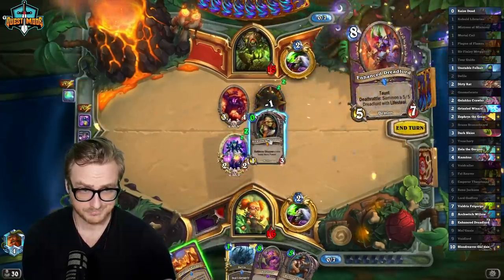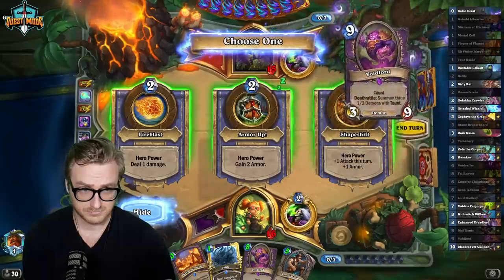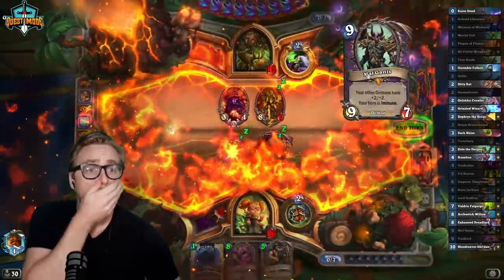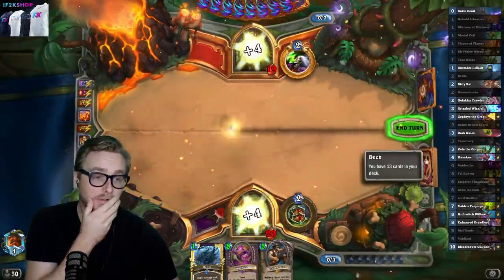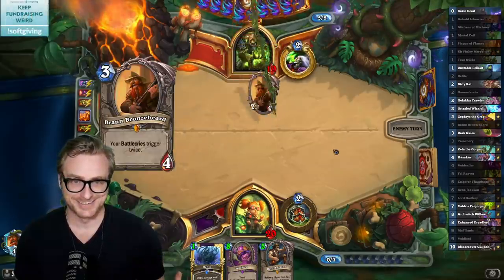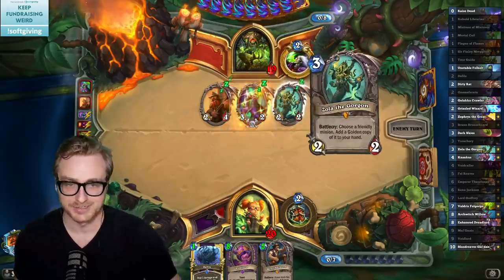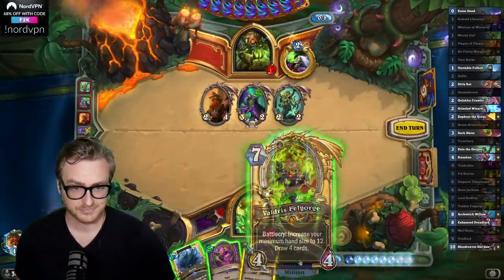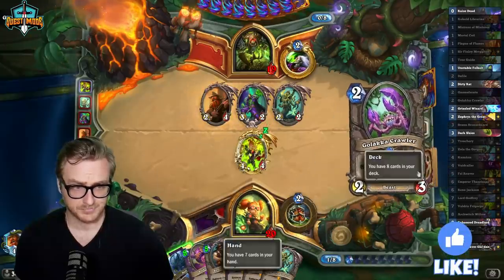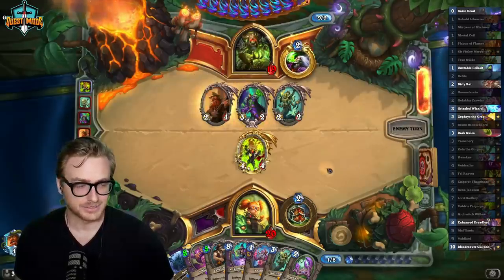Good hit. We appear to be ahead in fatigue. They're going to get only Void Caller in their res pool — we hit everything else, right? That's their value engine now, I suppose. They probably got into N'Zoth as well. I've got Reno Zola. Incoming N'Zoth? I mean, they can't Azalina it, so it'll be fine.